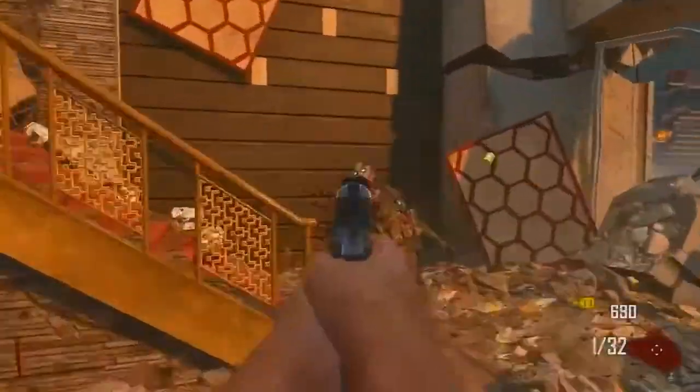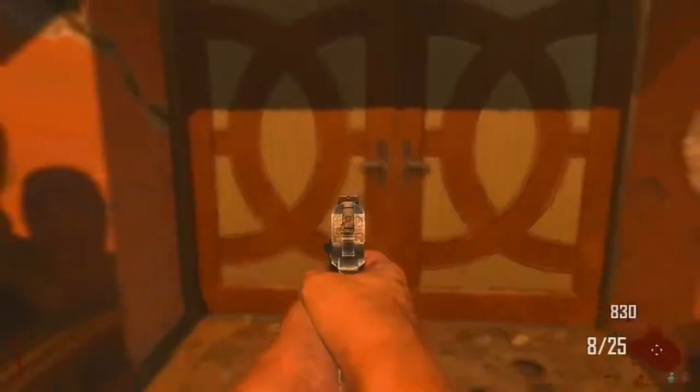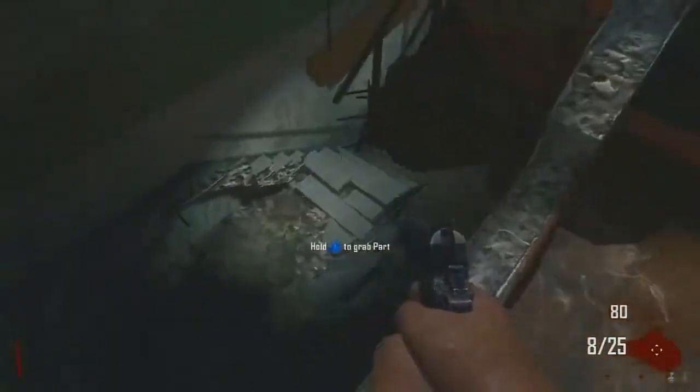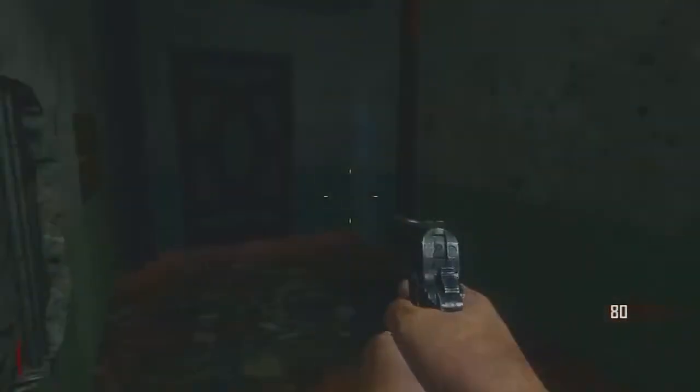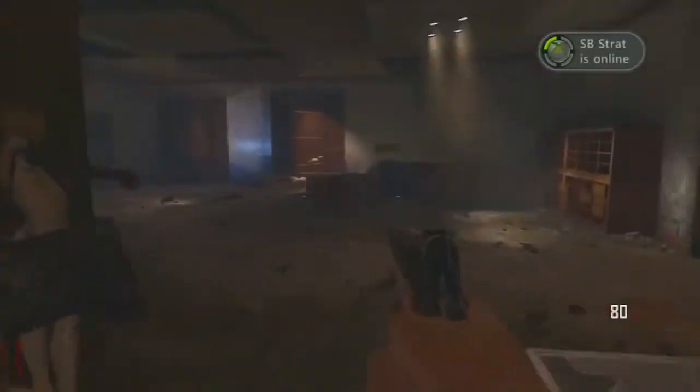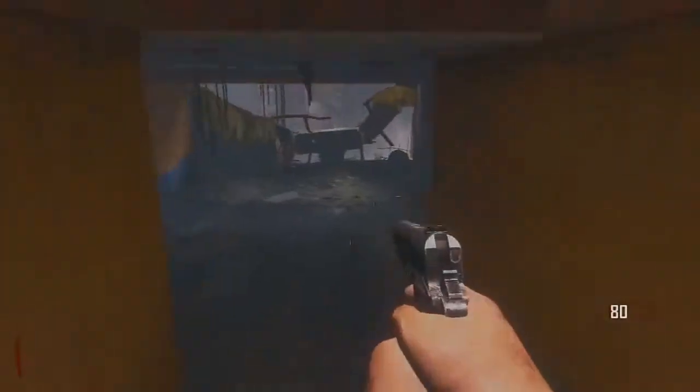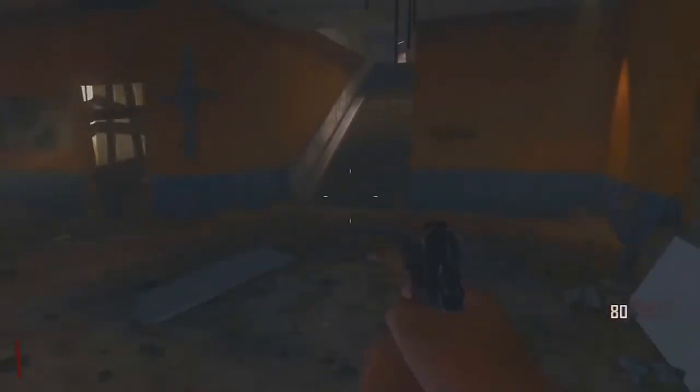Anyways, this is the starting room. While you're in here you're gonna want to kill a few zombies because it does take 750 points to go through that door. But once you've done that, please, for the love of God, follow exactly where I'm going, because if you're brand new to this map it can be extremely easy to get lost, and on top of that there's actually quite a bit of distance between the starting room and the glitch room.